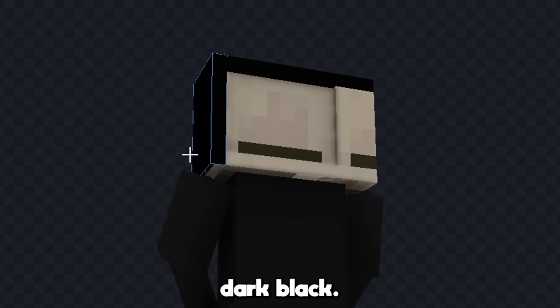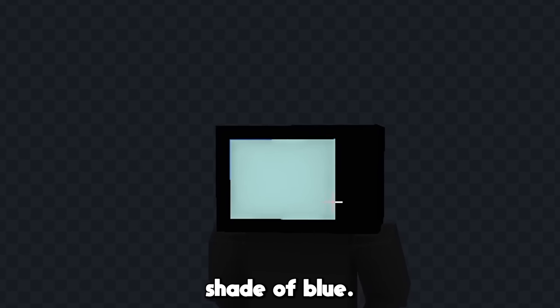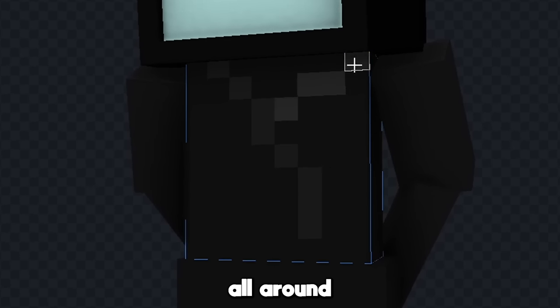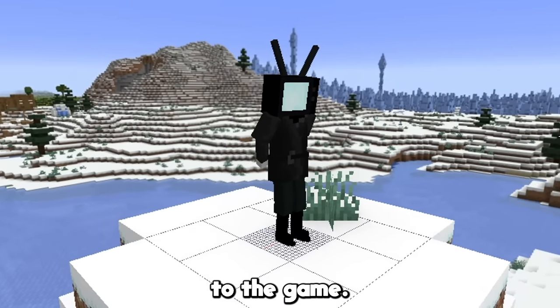But obviously we have to change this head — so let's make it into the shape of a TV like this, and we'll color this outside part dark black. Now let's color the inside a light shade of blue, and next we can give her some antennas. Now finally, let's just add some texture all around her body, and I think that looks really good. Let's add her to the game.